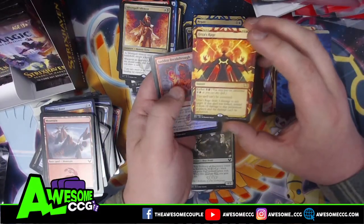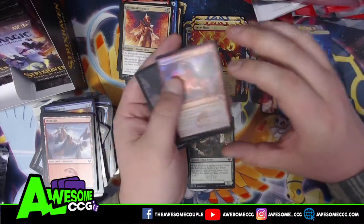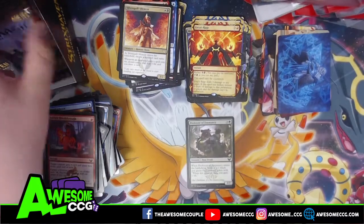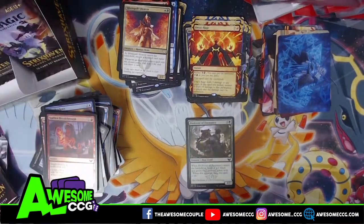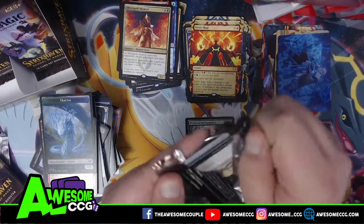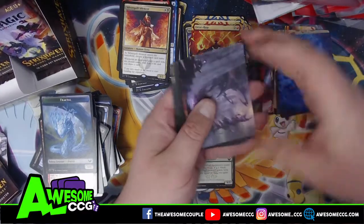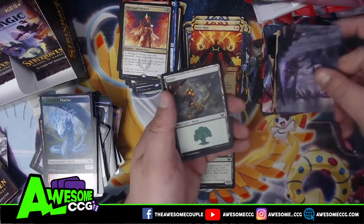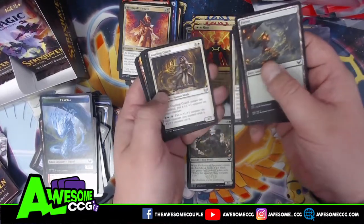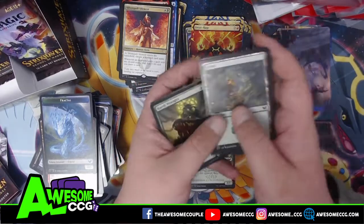Urs's Rage — that's cool, that's really cool. That's one of the rare archive spell cards and the artwork is just incredible. Totally Lost — since we're all Pokemon fans on the channel, of course we're totally lost. It's always fun to learn a new game.